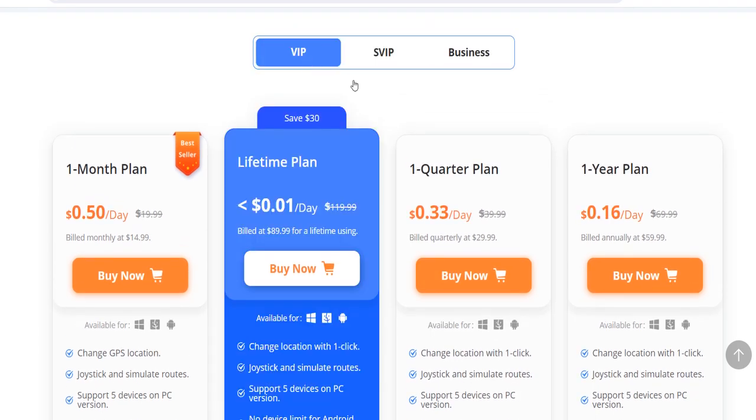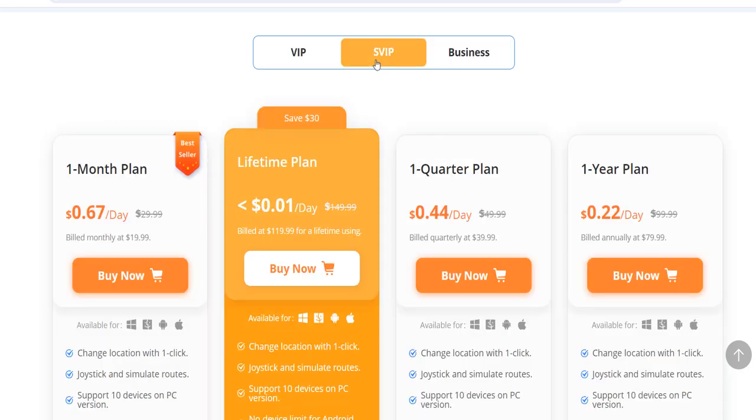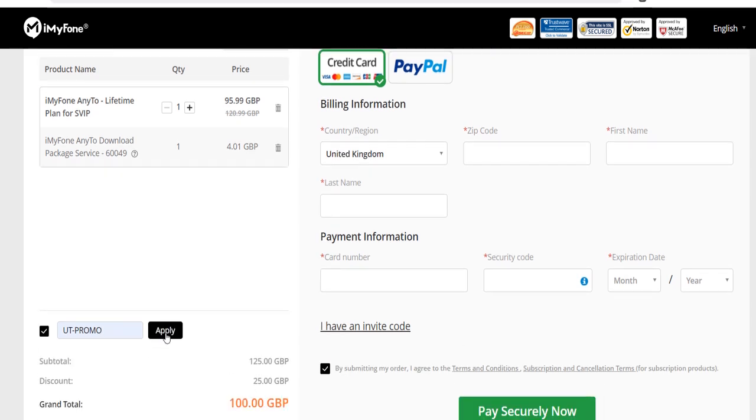You can also choose just the VIP option if you wish for a little bit cheaper, and if you're a business, there's also a business plan that you can choose. So once you go ahead and choose one — let's say I'm going to go for the SVIP lifetime plan — you can click buy now. This is where you can put in your redeeming voucher code to get 10% off. Yes, you can get 10% off by using our unique code. Once it loads up you can click 'I have a coupon,' and then you type UT-Promo and click apply. It's taken 10% off, so make sure you go ahead and use that code: UT-Promo.